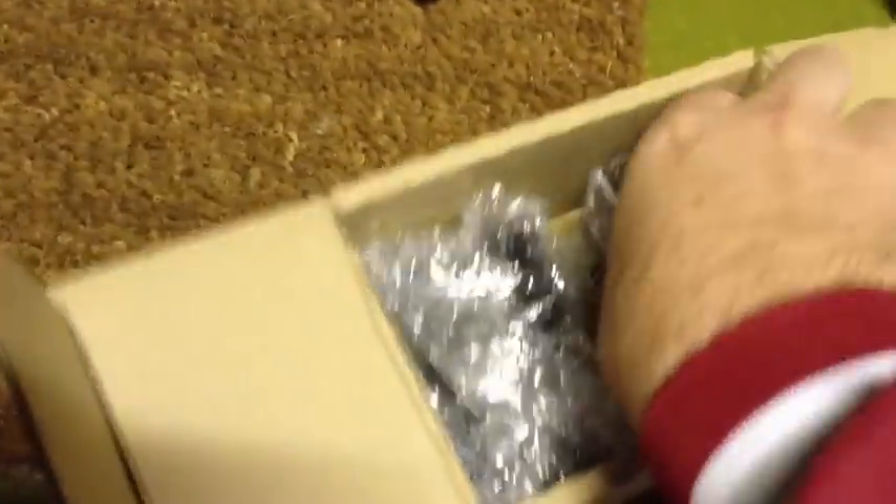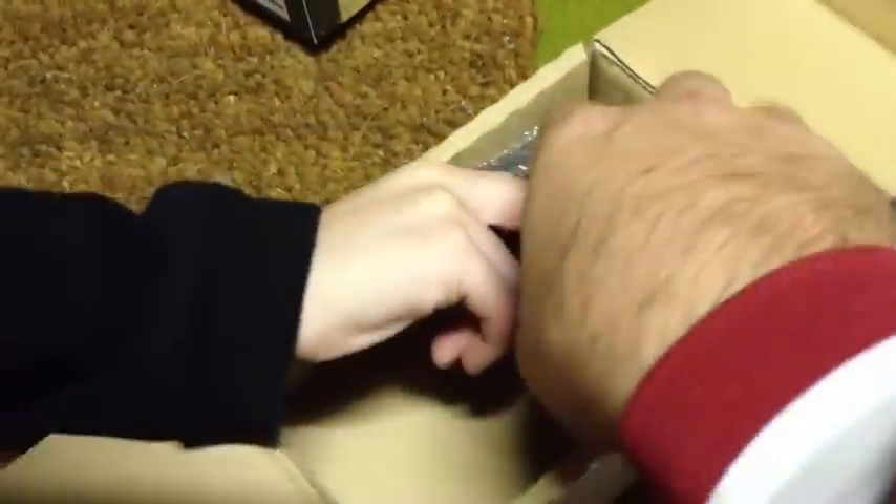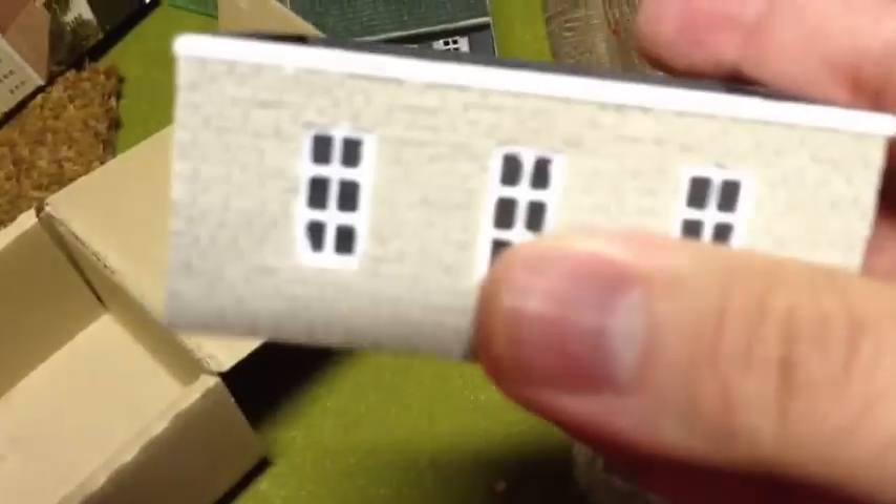The usual packaging. So let's take a look here — we have the first floor, the roof, which looks like the Calais house, and the second floor.